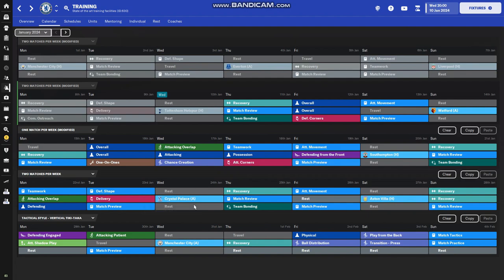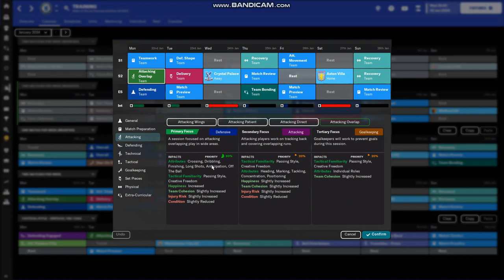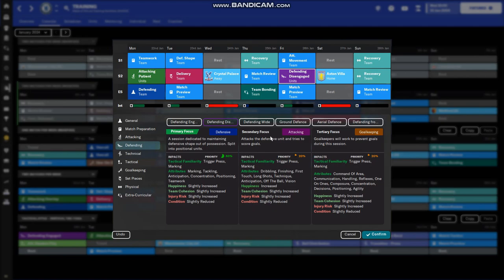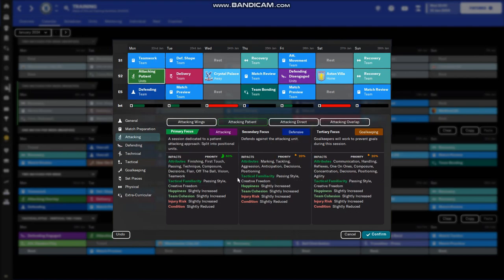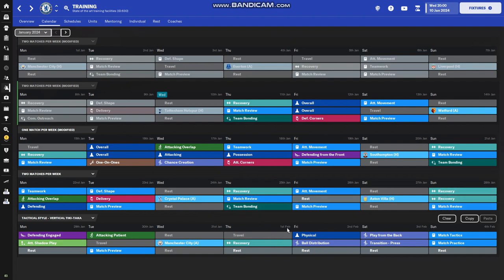For a two-match game week there's a separate training schedule. I wouldn't put both sessions as attacking movement — there's no point doing two of the same type every week because it applies a bonus for the entire week, so two defensive shapes would be overkill. Away games in FM, like in real football, are typically harder than home games, so focusing on defensive shape for the away match doesn't mean you're ignoring attack — your team is good enough to attack — it just means you're more defensively solid.